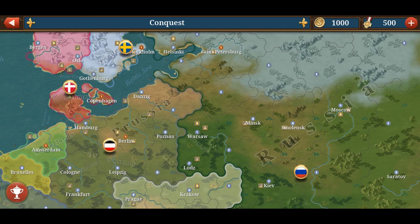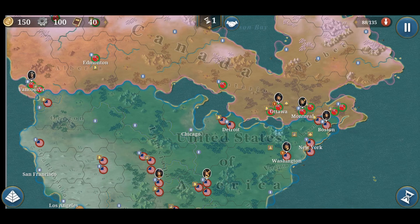Looking at the first image, it's a map of Eastern Europe. We have the German Empire, Denmark, Sweden, and Austria-Hungary. Below we can see Prague and Krakow, and also the Russian Empire, which stretches all the way to Finland.